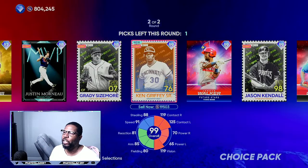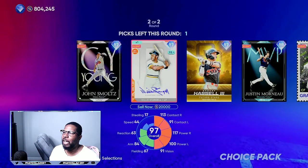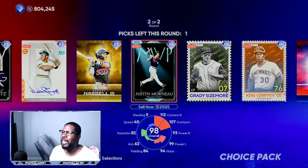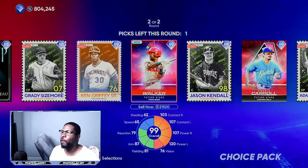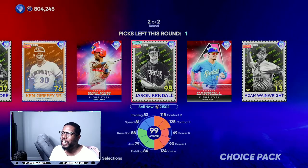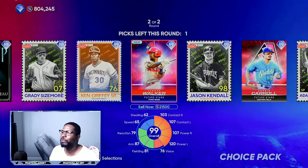You can also go in the marketplace and get easy stubs, and I'm going to show you exactly what you need to do. If you need any of these players, I would choose somebody that you think would be in the collection in the future — Ken Griffey, Jordan Walker, and Jason Kendall are all good choices. You would probably need them later on down the road.